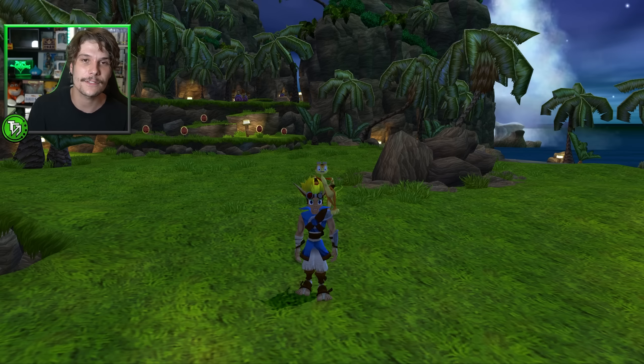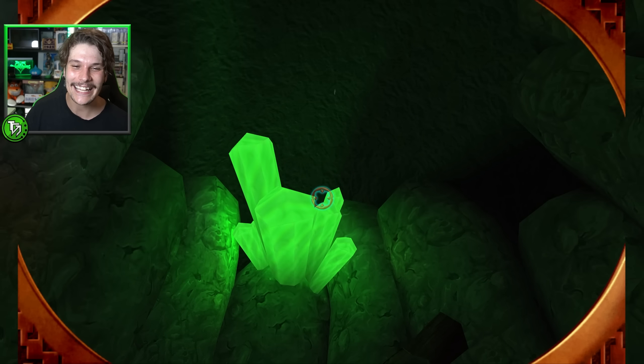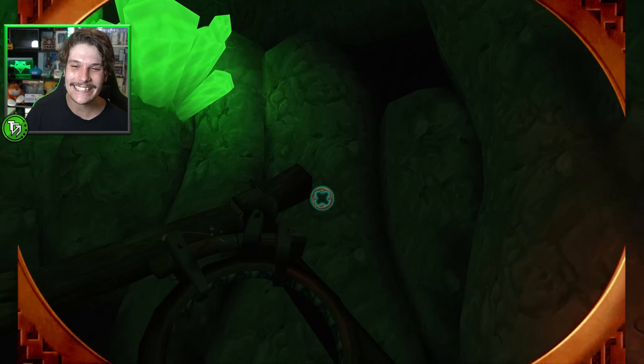Without further ado, let's jump straight into this. So the way we access this level — we're on Geyser Rock here, this is a new game new save, and you want to make your way to the warp gate right here. You'll notice there are three question marks, so instead of going to Samos's hut we're going to jump straight into the three question marks — and bada bing bada boom, look at this. Fresh content village, not Sandover Village — fresh content village! It's actually insane.